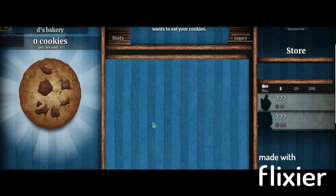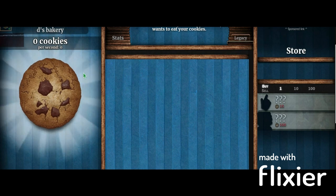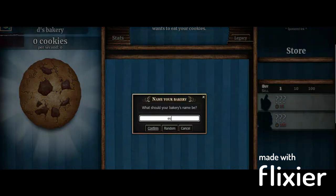What's up everybody, today we are speedrunning the Cortex Baker. First, we're gonna want to name our bakery 'open sesame' to get a group of cheats.